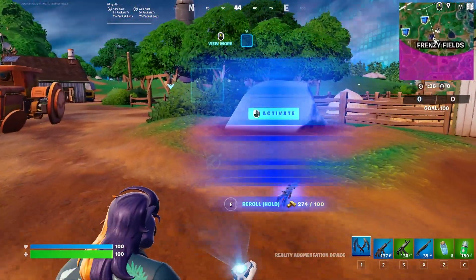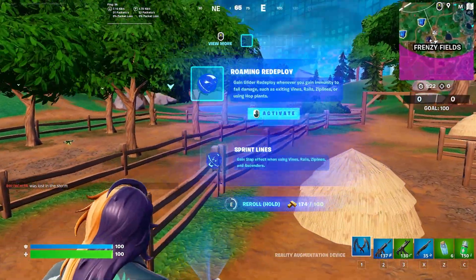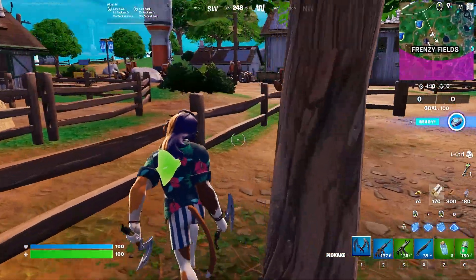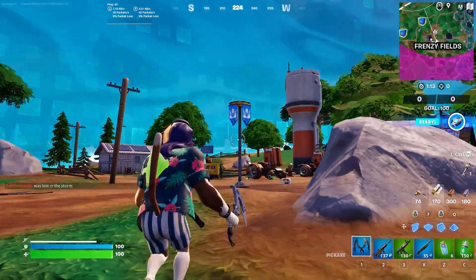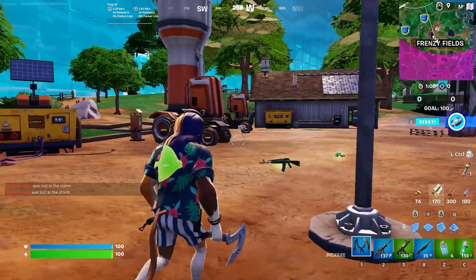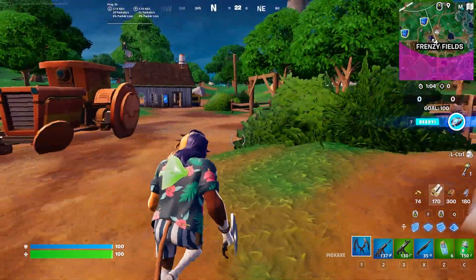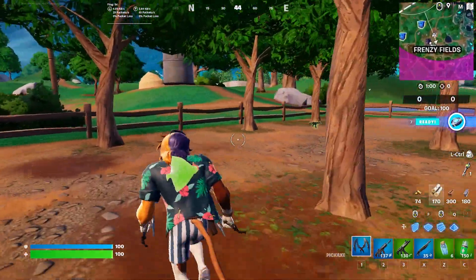I'm going to go ahead and start rerolling these. I only have 200 gold, so I'm not sure if I'll actually be able to show it off in this video. We didn't get it right here, so unfortunately I didn't get it. But if you need gold, what you're going to want to do is run around to the capture flag points and stand at the capture flag until you claim it — that actually gives 200 gold. So it's a very good and quick way of getting gold in this game.